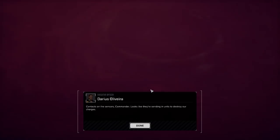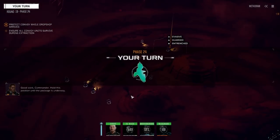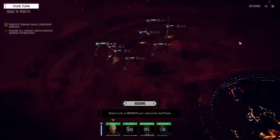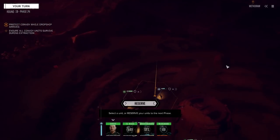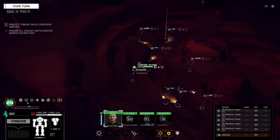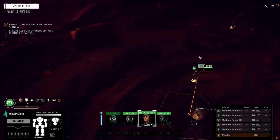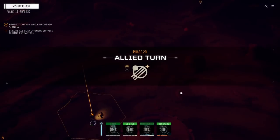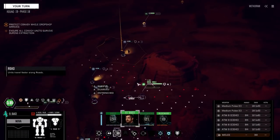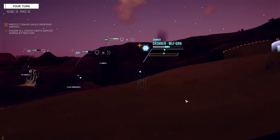Now we don't need to move at all. 'Hold this position until the package is underway.' So I'm guessing the package comes from up here. Stay on HEMO - we're going to be down a mech for this.